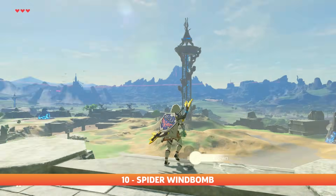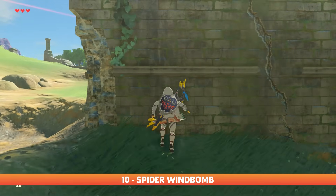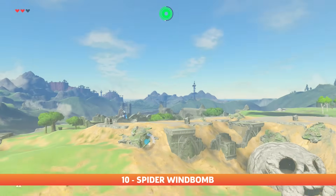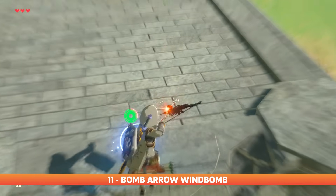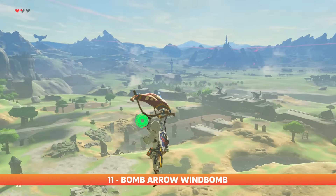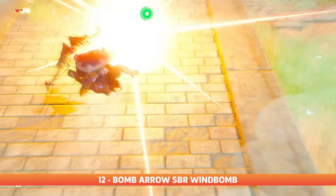Spider wind bombs are simply wind bombs starting from jumping off a wall — same concept as any other normal wind bomb, just using a little upper body strength first before going for a quick flight. Remote bombs are not the only thing that have wind boxes; bomb arrows or any explosion can launch Link just as easily. This can also be done on flat ground combined with the shield block reset.